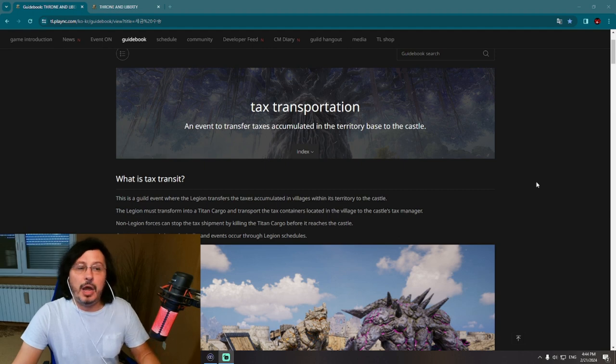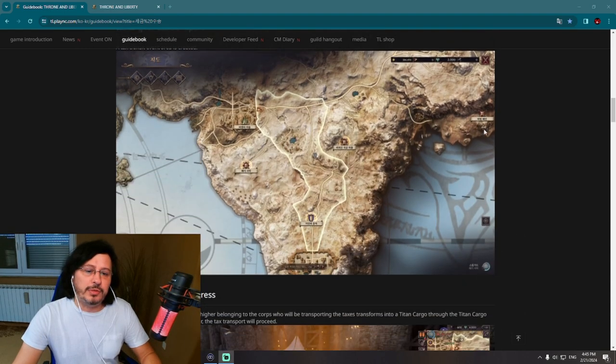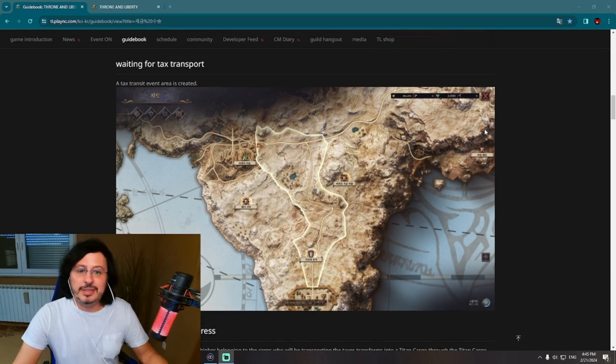There are lots of details on how to play this special event in this new upcoming title. Tax Transportation — what is Tax Transit? This is a guild event where the legion transfers the taxes accumulated in villages within its territory to the castle. The best legion — meaning the guild or guild alliance owning the castle — will transport taxes on a big golem called Titan Golem.